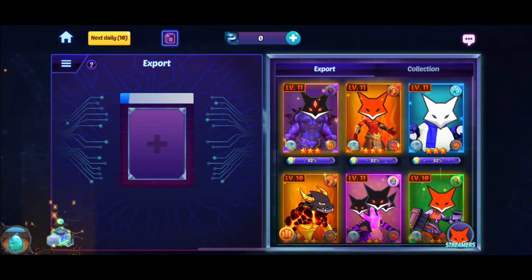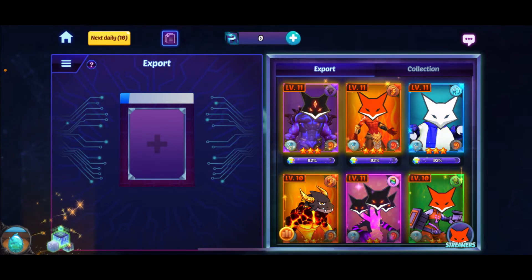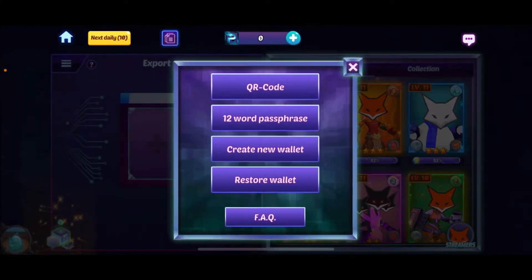So first we are going to start in the blockchain building. Once you've unlocked it and made a 12-word secret recovery phrase, you can use this building. If you already have a MetaMask or other crypto wallet and maybe possibly have some Purpose on there already, you can import it here by going to Settings and Restore Wallet. You will then enter your secret recovery phrase you made when making your MetaMask wallet. Otherwise, the game automatically creates a wallet for you and you will have a 12-word passphrase on there as well.